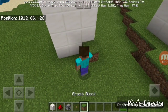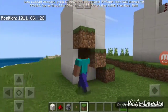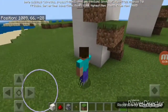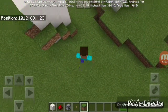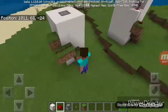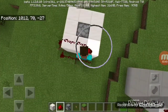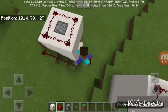Continue building upwards. Now place your redstone over here, here, here, here, here, here, and up. It will be better if you surround the dispenser with redstone.